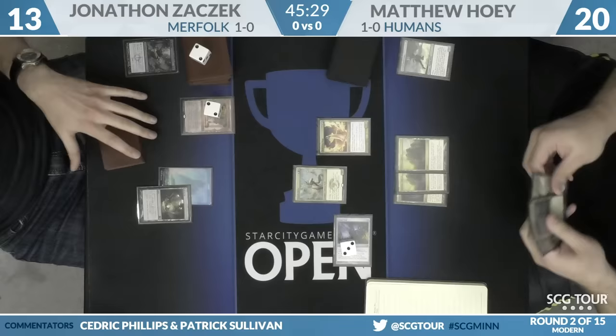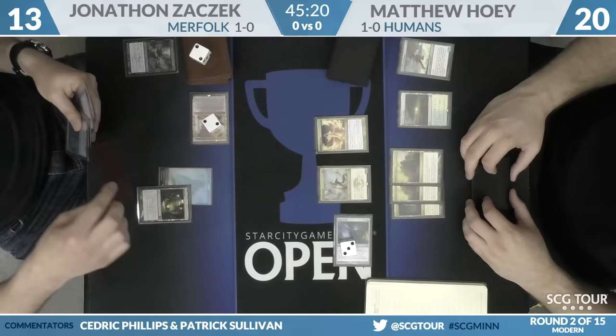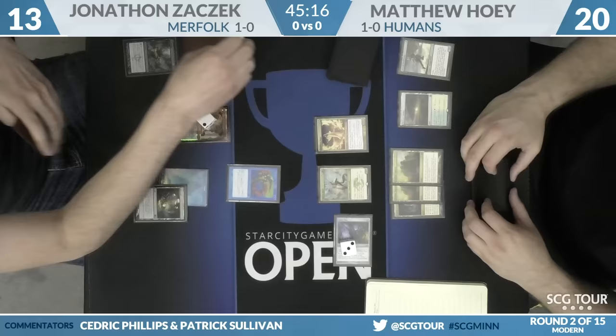The follow-up is a Horizon Canopy — land four — and Hoey will simply pass the turn back, maybe taking a more conservative approach. Zaczek will be vialing in a Lord of Atlantis on Hoey's end step. We'll head back over to Zaczek.